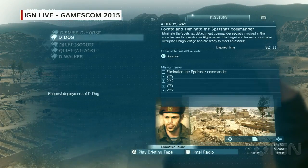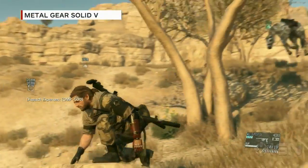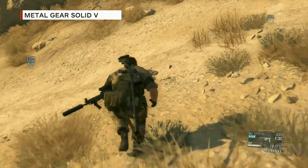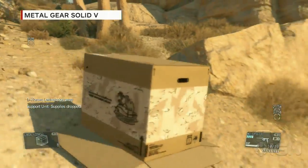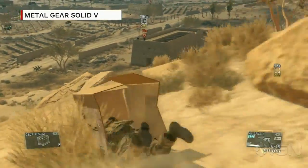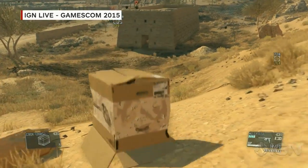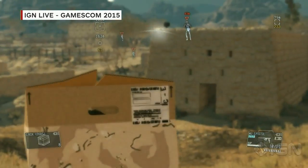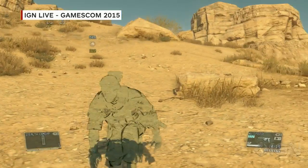We'll swap out our buddy and get D-Dog in here, sending D-Horse back to Mother Base. Fans may have seen this before — but aside from hiding in the cardboard box, you can now slide down slopes in it. My biggest concern with Ground Zeroes was that it wasn't silly enough, and clearly you guys have spared no amount of silliness.